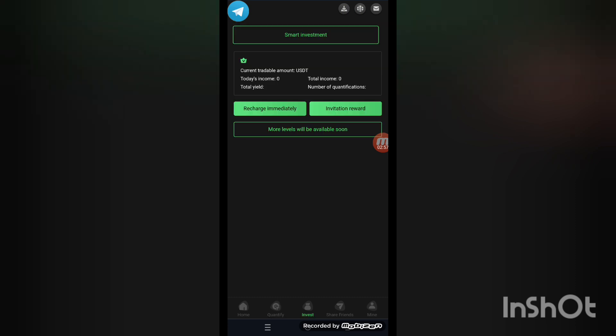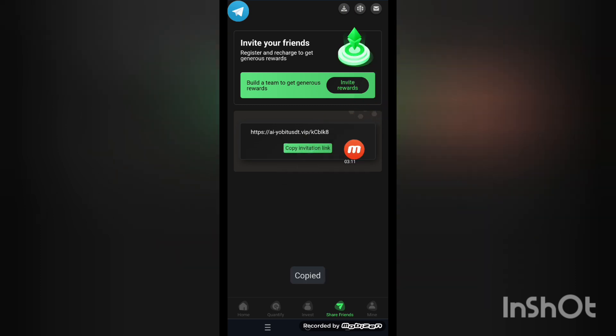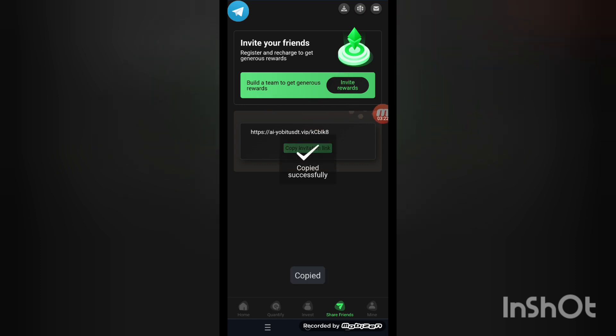You can see here the quantified details and the investment details — smart investments are here. Now click on Share Friends. Copy the link and share with your friends in your social circles. When people join through your link, you get a higher amount from the company. Invite your friends, join, and get more benefits.